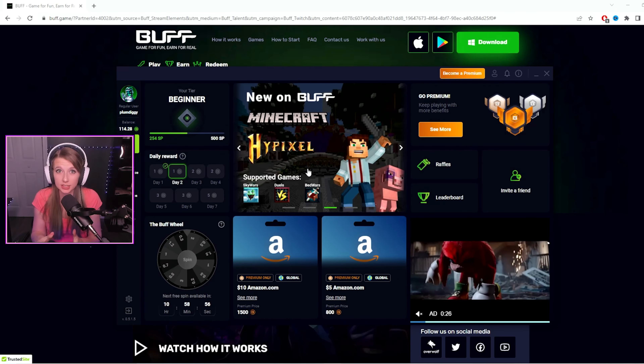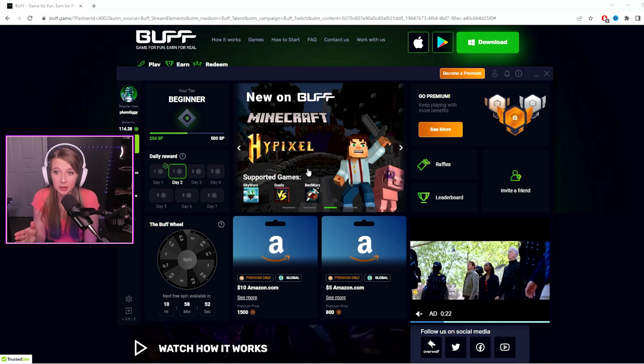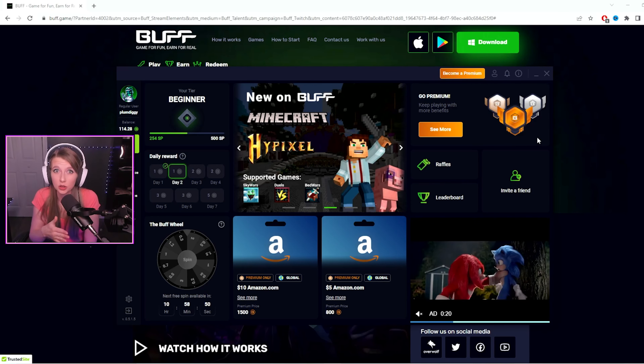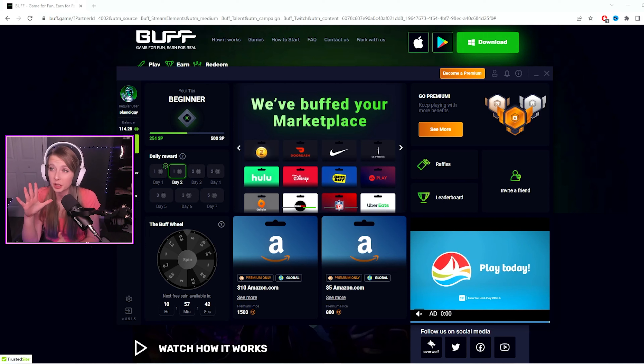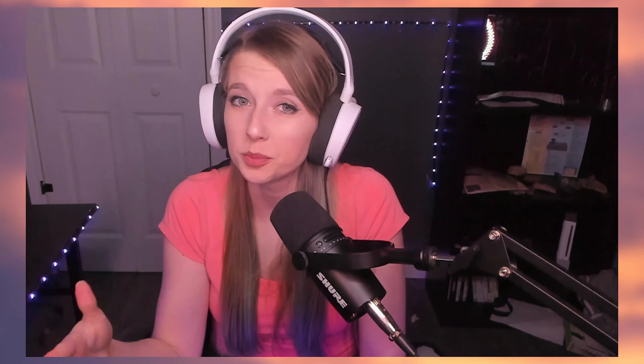Currently I'm still a beginner. It's super easy — all you have to do is make sure the Buff app is running when you start playing your favorite games. The number one question I'm going to clear up right now is that Buff will not slow down your gameplay or your computer. You will not lose frames, you will not lag. Buff does not affect any of that. So to start earning your Buff coins today, just click the link in the description, download and install Buff, and play your favorite games. Plain and simple.